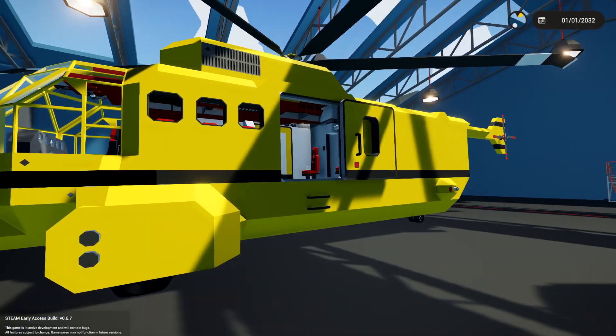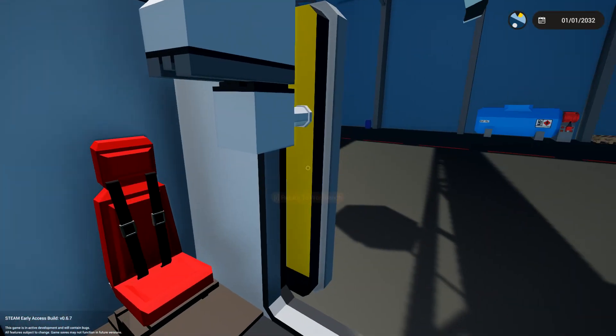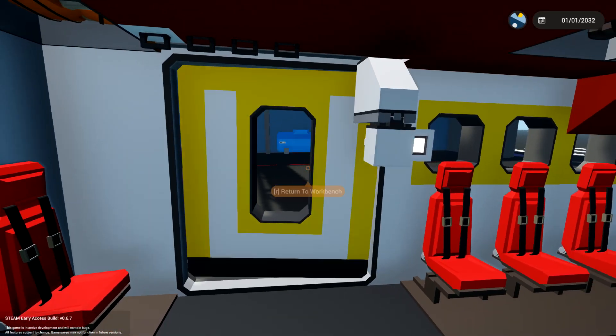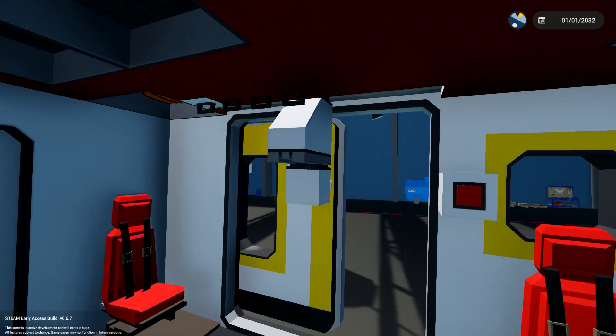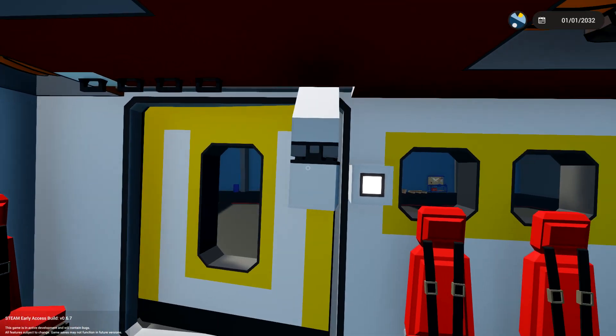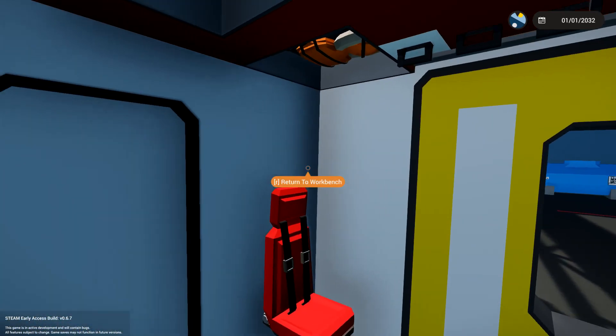First thing we need to do is jump inside — these ladders are completely useless. Actually, okay, we managed to get inside. I really like that door mechanism, that is really cool. We've got a slider that pulls it backwards and a slider that pushes it sideways.